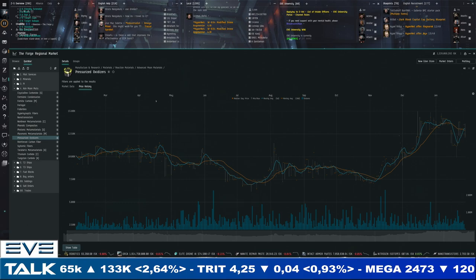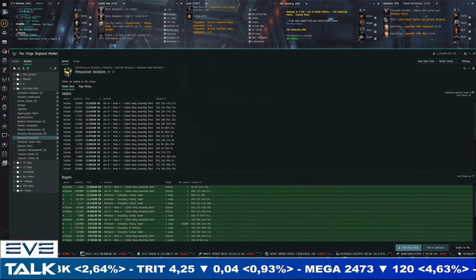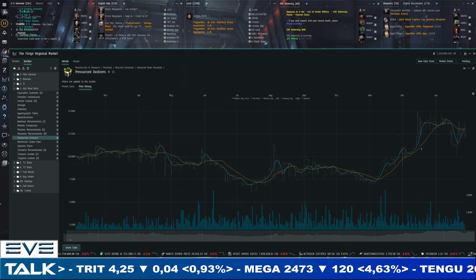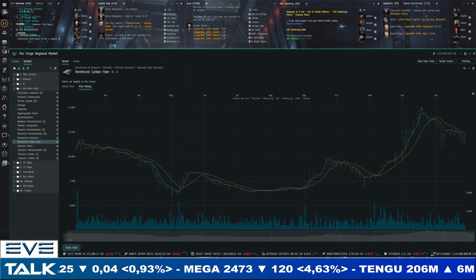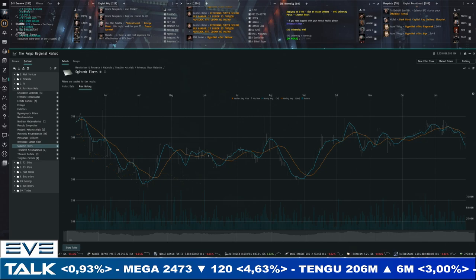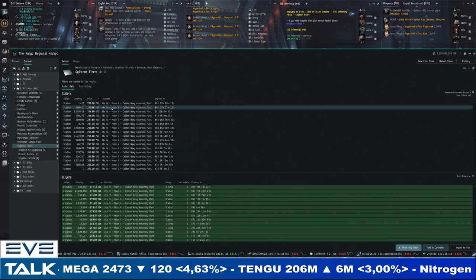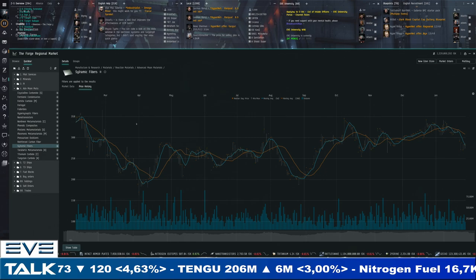Phenolic composites are landing on 1,250 ISK. Pressurized oxidizers are doing a little better — being a newer item with fewer reserves to weather supply changes, it's clearly at a new range of 13,600 to 12,000 ISK with a bit more spread and volatility. Reinforced carbon fiber is also coming back down — 12,400 to 11,300 ISK, still above where it was a year ago. Sylramic fibers are giving up ground too — close to 300-350 ISK recently, now at 280 to 277 ISK. Supply is coming in and volatility in advanced materials isn't materializing yet.